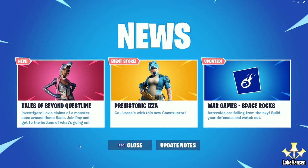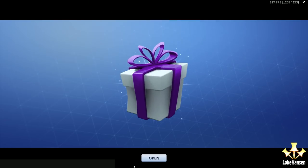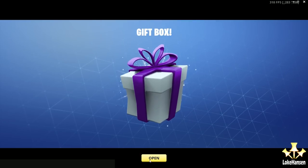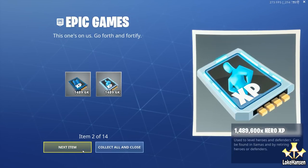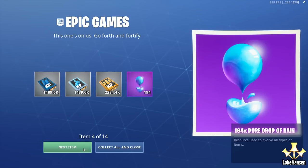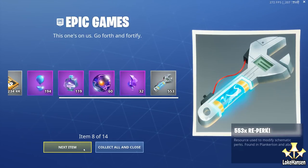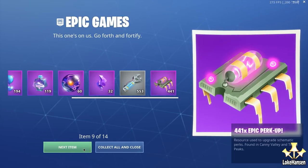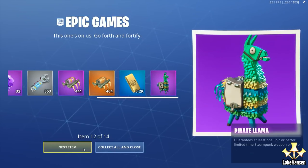Welcome to another one of my Fortnite videos. Patch 9.10 landed today and with that gift boxes — 'this one's on us, go forth and fortify.' I got a very decent batch of rewards and compensation items for some of the recent bugs and stuff that Epic Games have been adding into the game. With compensations like this, I don't mind if they try a few things every once in a while.